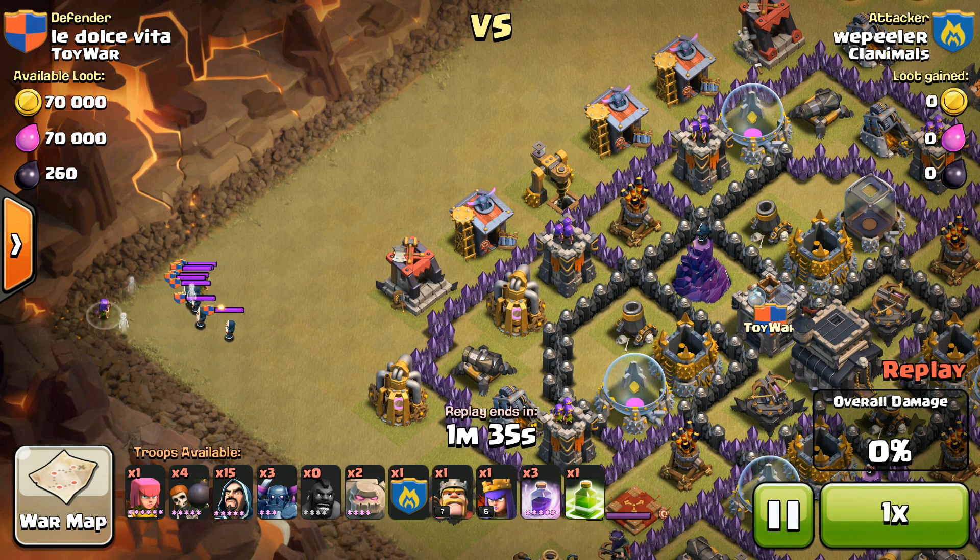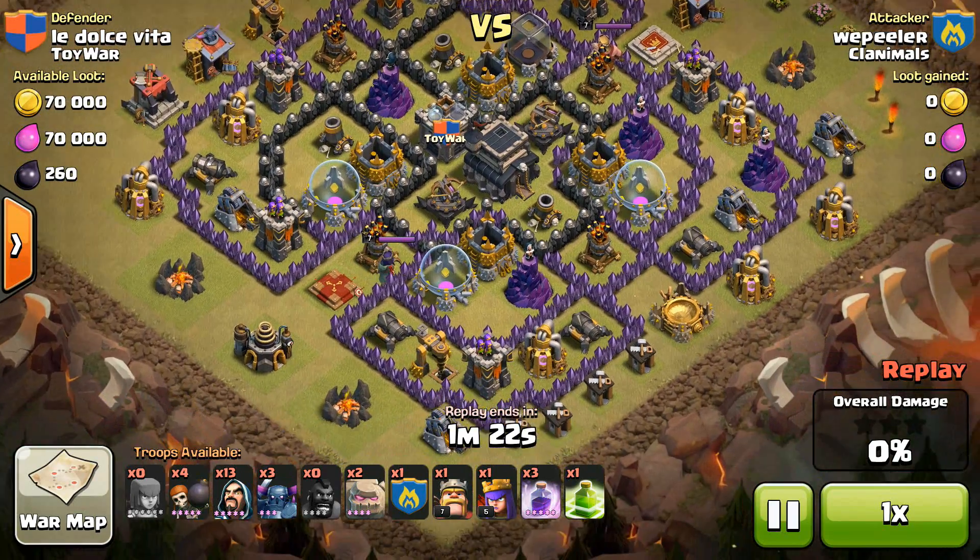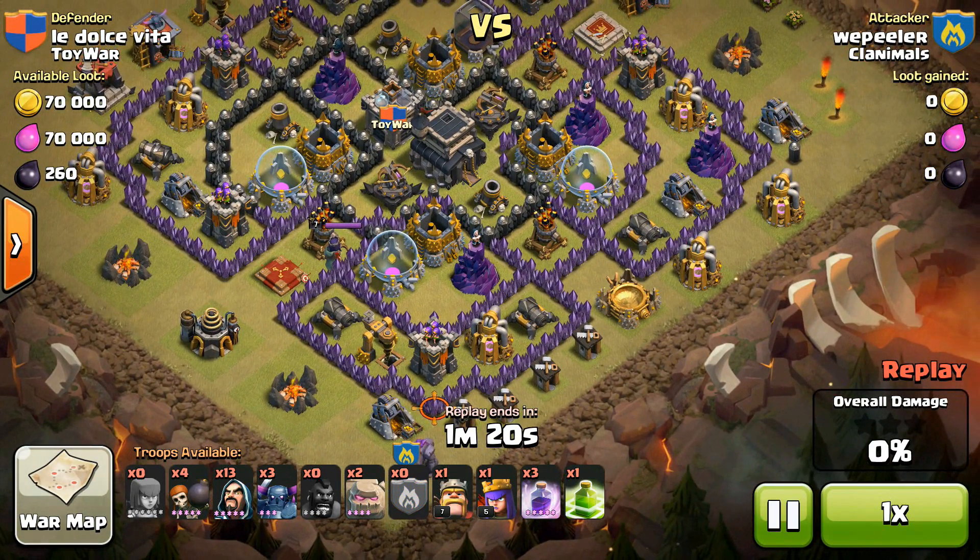Drop one more archer, get all these guys in a group, and then drop the spell — watch the Clan Castle troops get destroyed right here. Boom, one shot, two shot, three strikes, go. Very nicely done. We're gonna come in close to the bottom. I think this was the best spot to attack from.